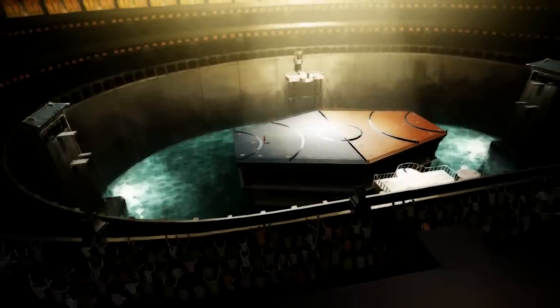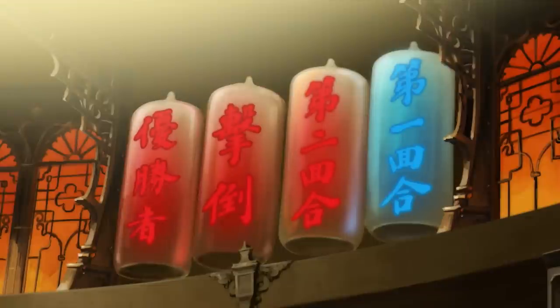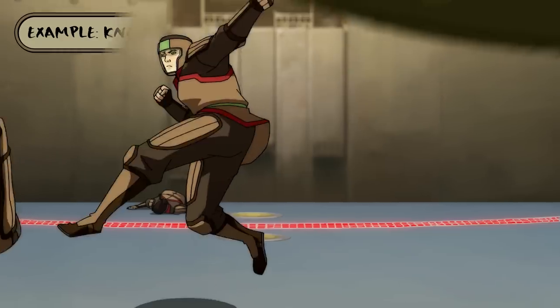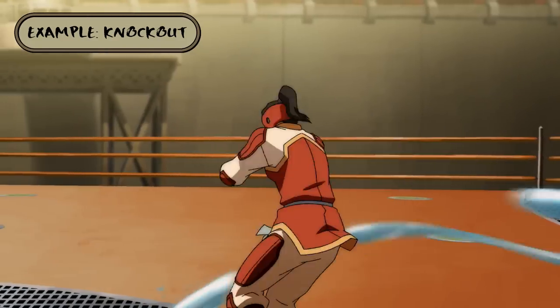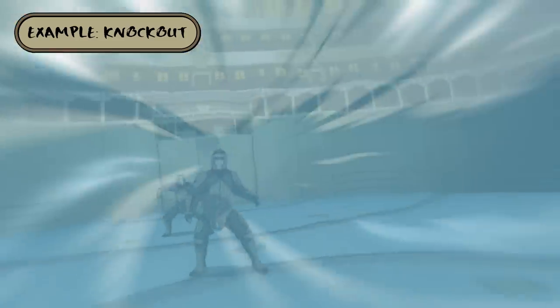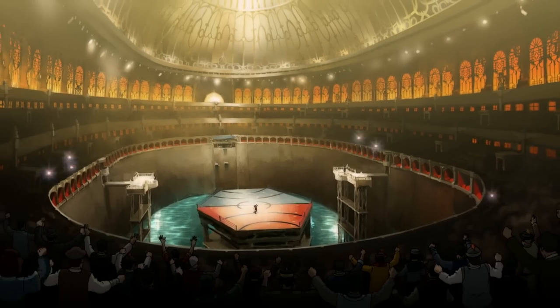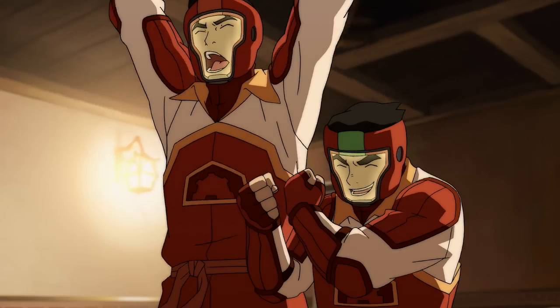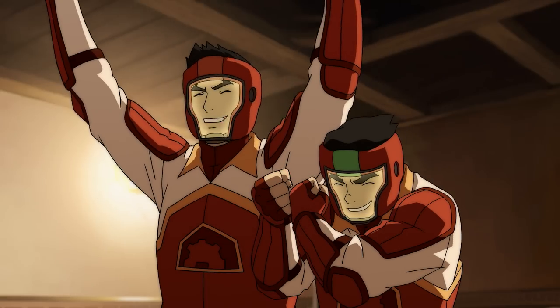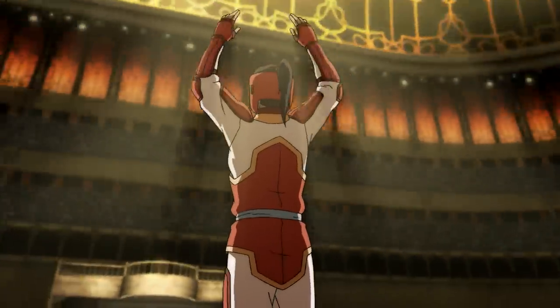What a wingdinger of a hat trick, folks! Mako pulls off the upset of the season, winning the match for the Fire Ferrets — regardless of how many rounds the other team has won. For example, in this clip, even though the Fire Ferrets had lost the first two rounds, when Korra knocks all three of the Buzzard Wasps out of the ring, it's a knockout, ending the entire match and securing a win for the Fire Ferrets. The Fire Ferrets are headed to the finals!